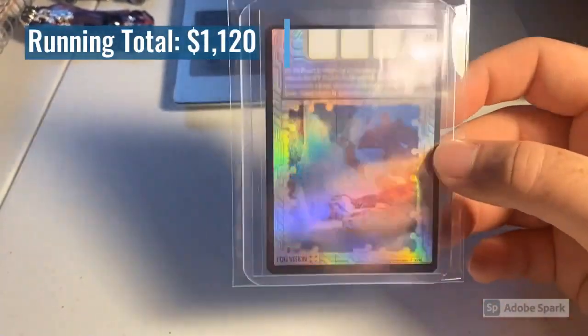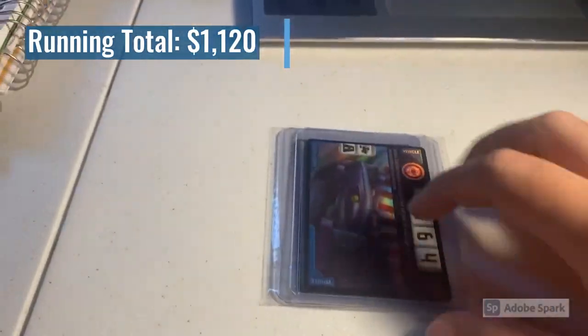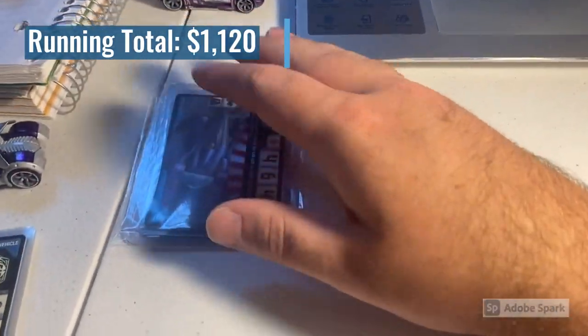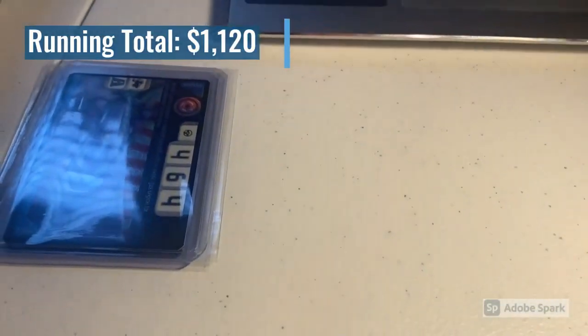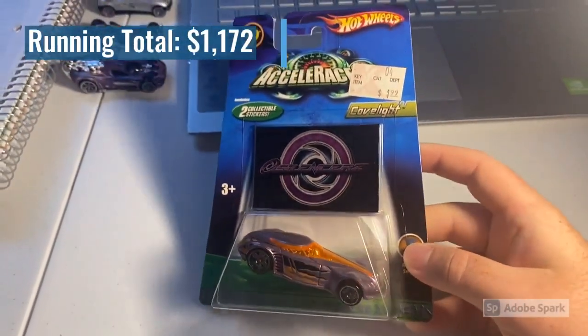Next we sold two more lightly played foil cards: a Foil Fog Vision card and a Foil Vector Carbide — foils I've been out of stock on for a while, but I managed to get some lightly played copies. Total on that order was $52 even.